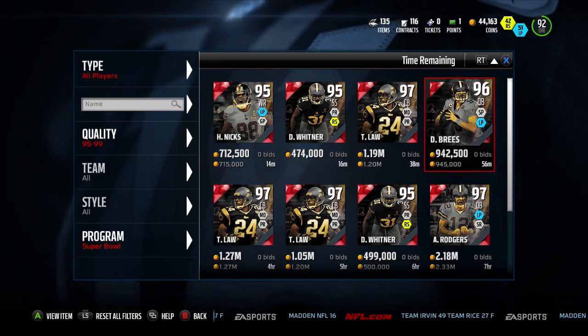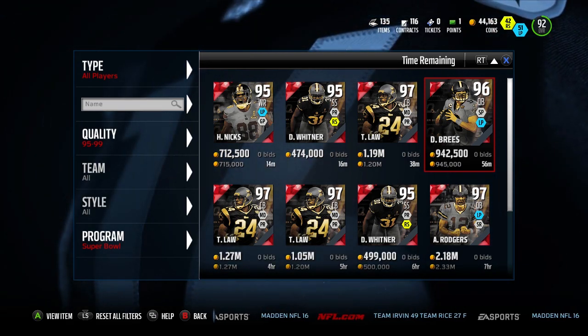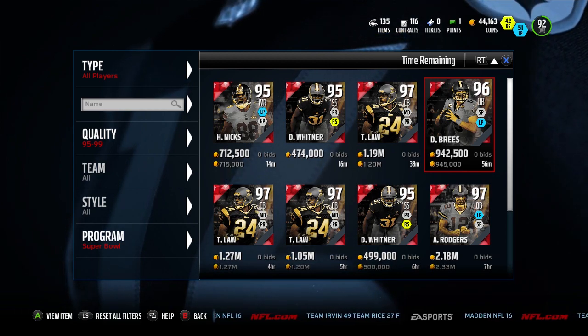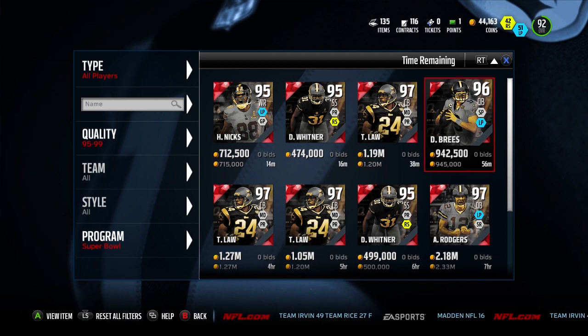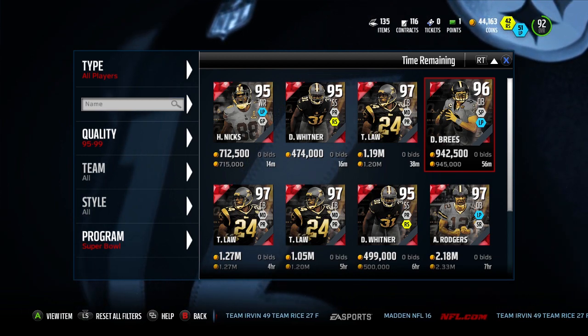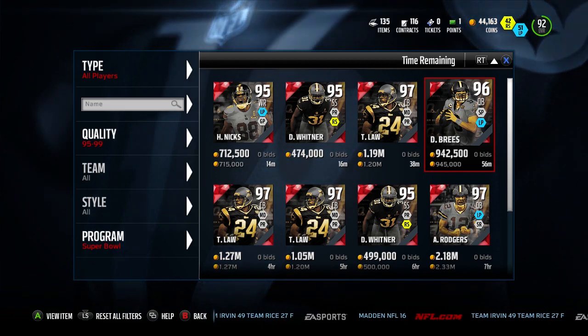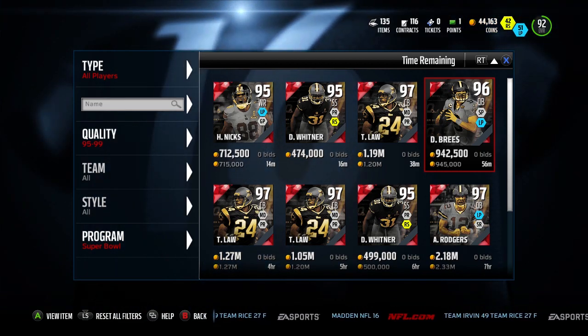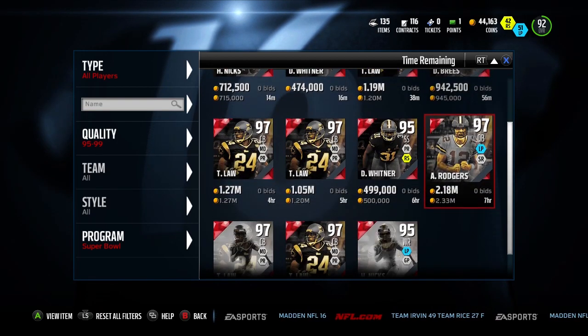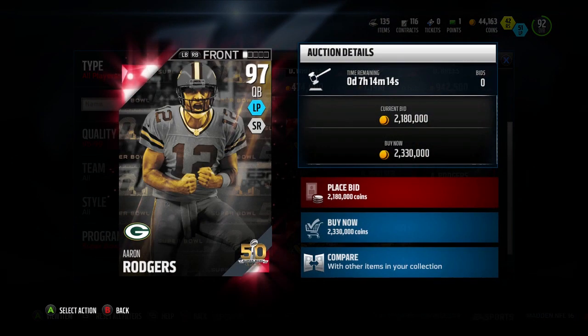I'm going to be looking to get my hands on this card soon. I assume his price is going to be dropping along with Aaron Rodgers once Steve Young comes out, which I think is later this week around the actual date of the Super Bowl. Once that last patch comes out on Sunday, that's when the card will be dropping in Madden. But once that card does drop, I assume Brees' price is going to drop down a bunch — right now he's going for around a million and there's only one of his card up.